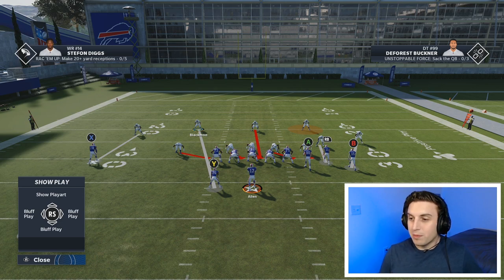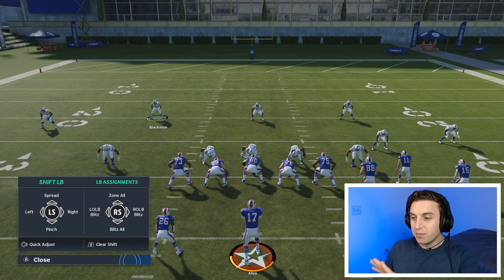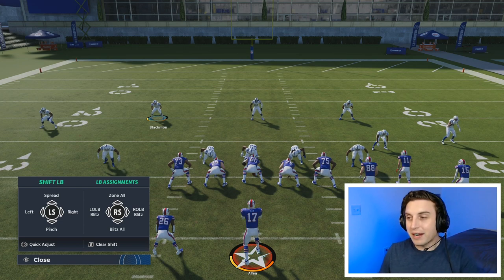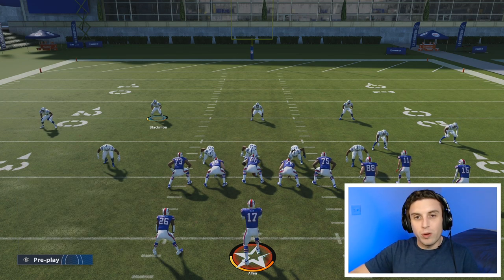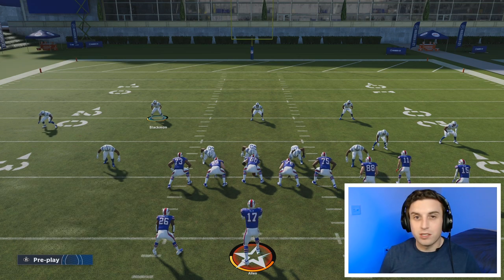Right on the D-pad, down on the right stick — being able to instantly blitz all your linebackers — is something I will occasionally do. If the way someone is making their pre-snap adjustments makes you very sure they're running, but you don't want to run commit because it's too risky and if you guess wrong it's a free touchdown, a less risky run commit option can be to blitz all your linebackers. Just having the power to hit right on the D-pad, down on the right stick, and blitz all those guys immediately is a really powerful tool to have situationally. That's the linebackers.